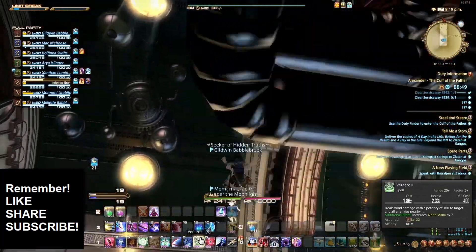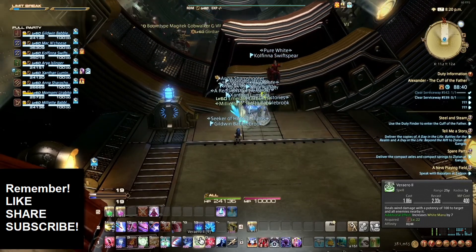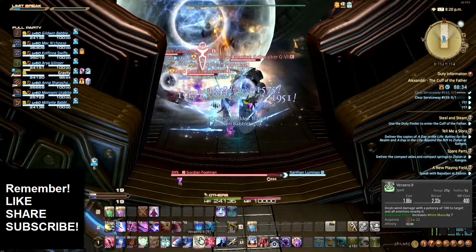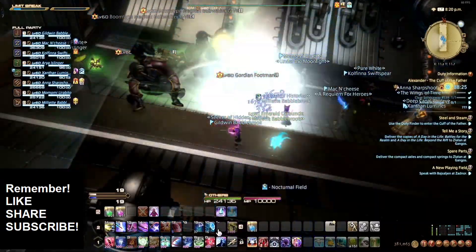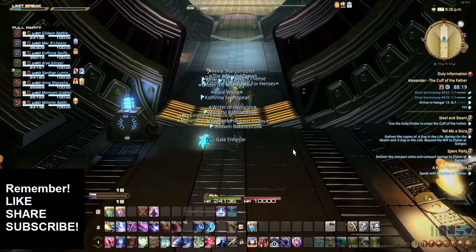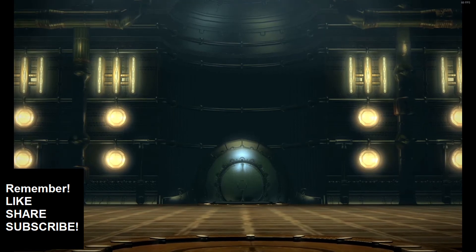They mentioned we didn't need to watch strategy videos until the last four fights — that is not true. Some of these fights, even with the power creep that we have, get a little spicy. Not here, not in this first set. I don't even remember what the last two are. I know there's a lot of visual clutter on screen — for those who want to play this, you can actually turn most of that down. There are player options to turn down effects from yourself, from parties, etc.